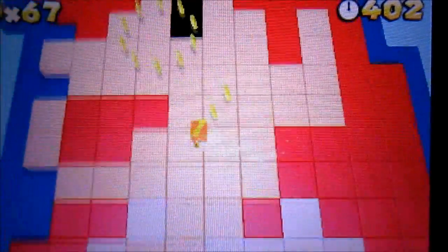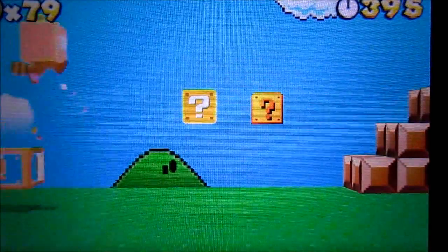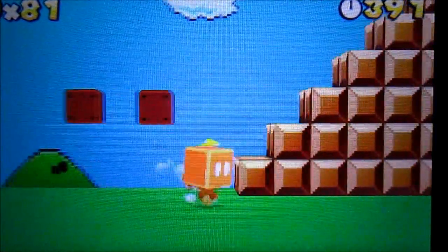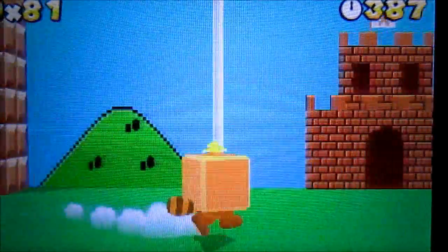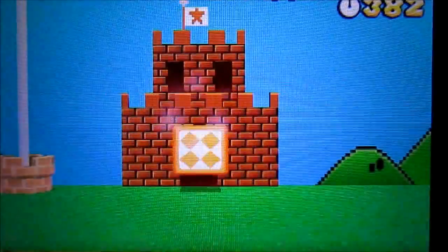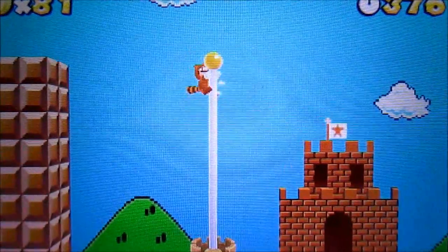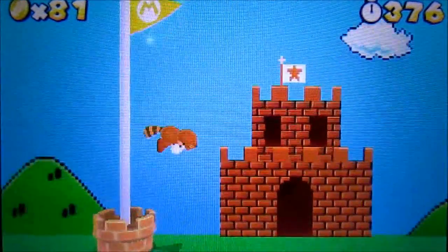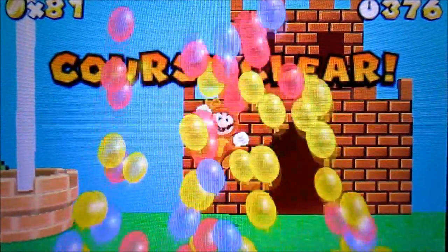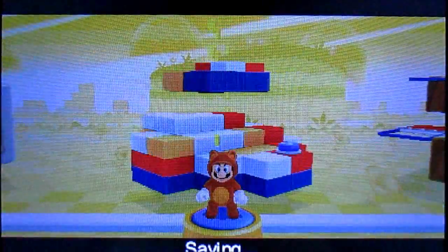Look at all that — grab all those coins. Make your way in here. Now before we grab the flagpole, hold on — over here you actually got a one-up. Bet you didn't know that existed! So that's World 2-3 — a really awesome level right there.